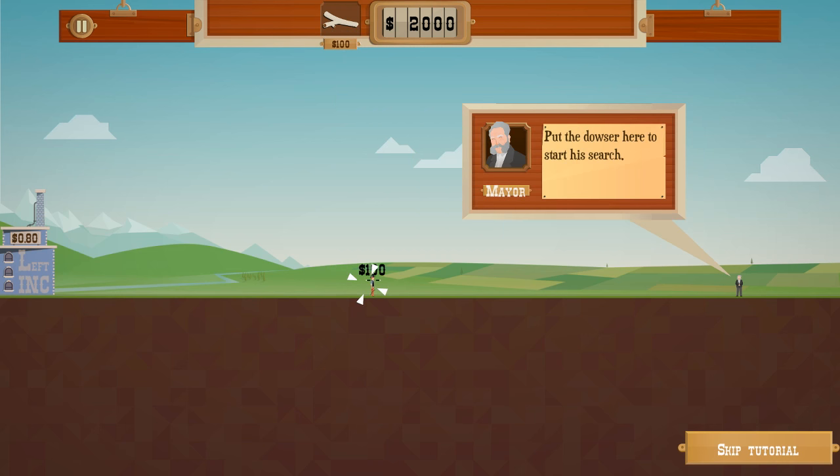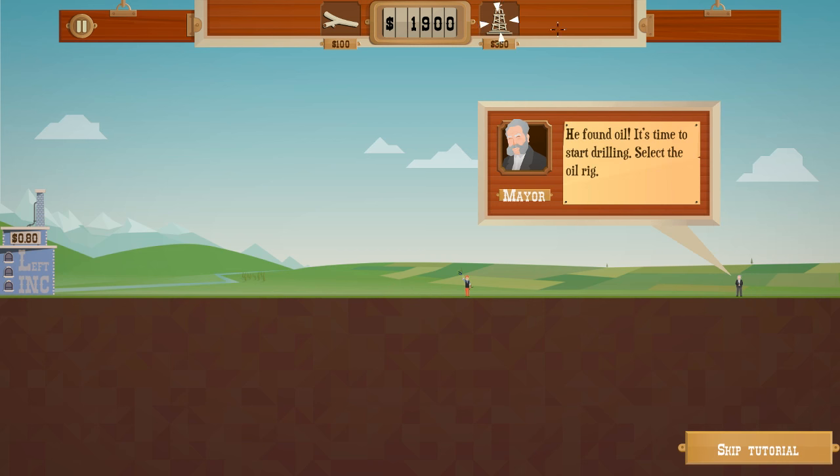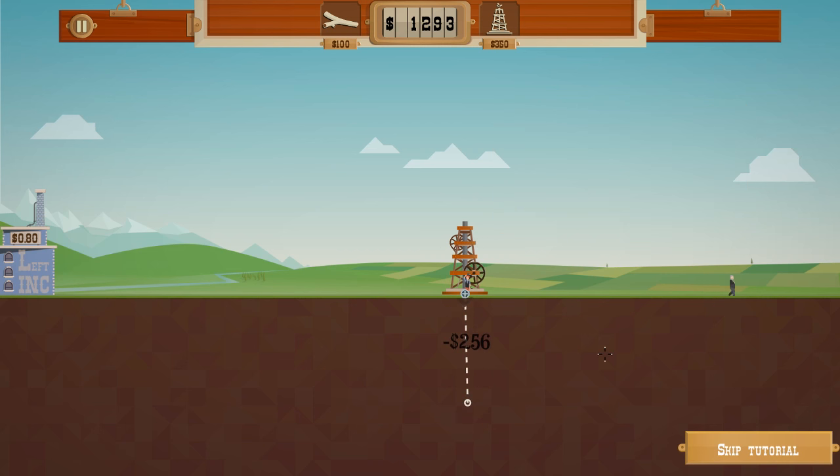We need to get this guy here - he's a dowser - to look for oil. We're going to let him wander around and have a look. He takes a minute or two, sort of thinks about it, walks about, scans the ground. Now he's found some. We can place an oil rig on here and we want to dig down for the oil. As the game progresses, you can upgrade your oil rigs, your pipes, your horses, your storage, all that sort of thing. This is an underground oil field.